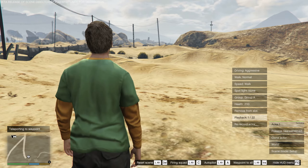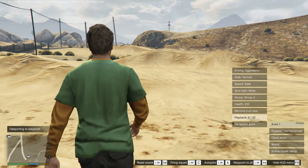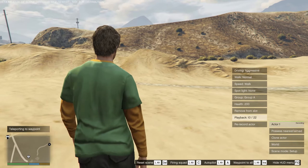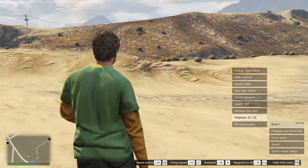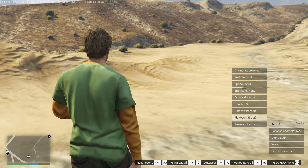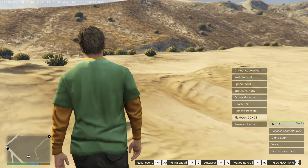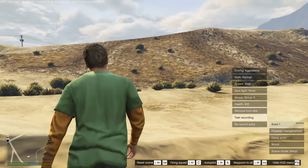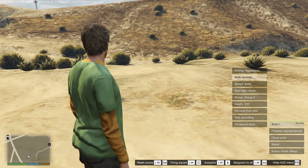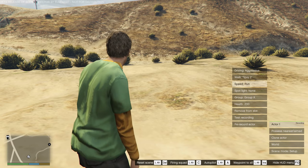If we change the scene mode from setup to active, it will automatically run all actors who have a recording. It teleports you back to the start location of the recording and then runs through these 22 instructions. You can follow the progress as it goes along, and we can tweak how often we record these actions. It's a very smooth, natural-looking movement.